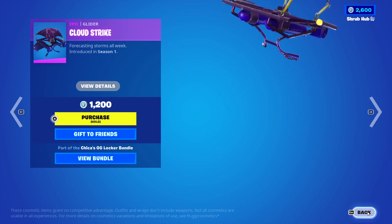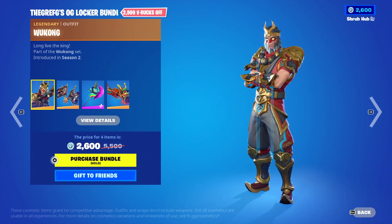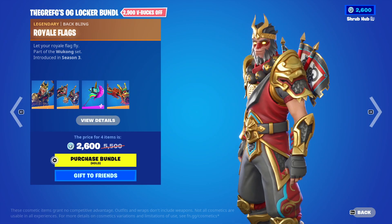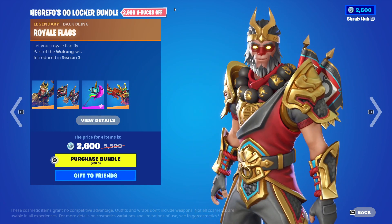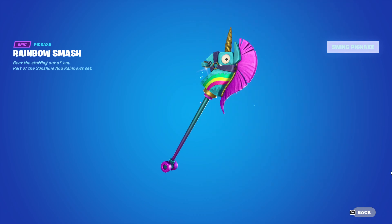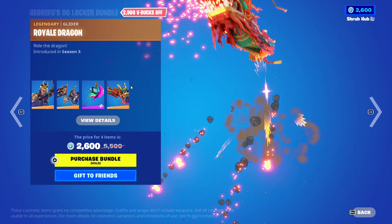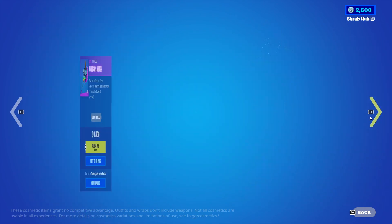Then we have the Greff's OG Locker bundle with the Wukong skin from Season 2. We have the Royal Flags backbling from Season 3 — it's pretty nice. Wukong was one of those skins that was released before backlings were added, and then it was given a backbling when backlings were added. Then we have the Rainbow Smash from Season 3 — it's reactive, it's from kills, the horn will light up like that right there. And then we have the Royal Dragon glider from Season 3 — it's pretty nice. Probably a solid bundle if you want some really nice prospects.